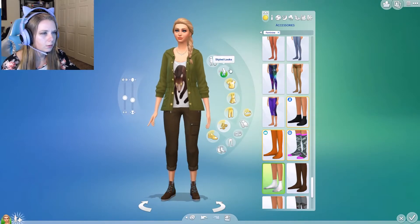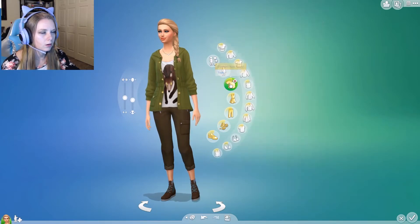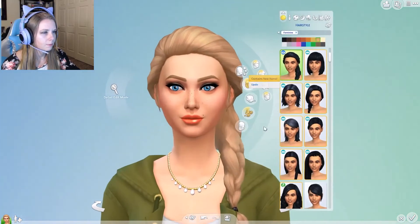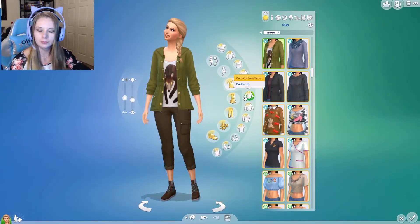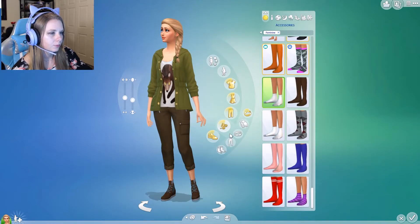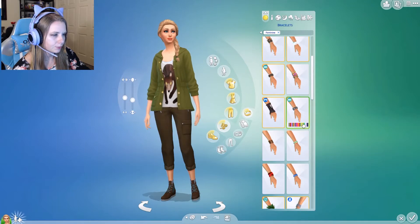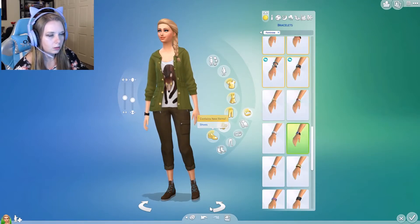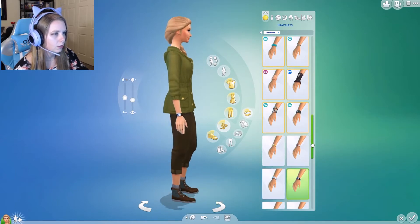Where is our necklace section? There it is — let's get rid of that. We can give her a watch though; a watch might be beneficial. We have the spa watch. We'll start her off with a very basic watch — she doesn't need anything fancy.